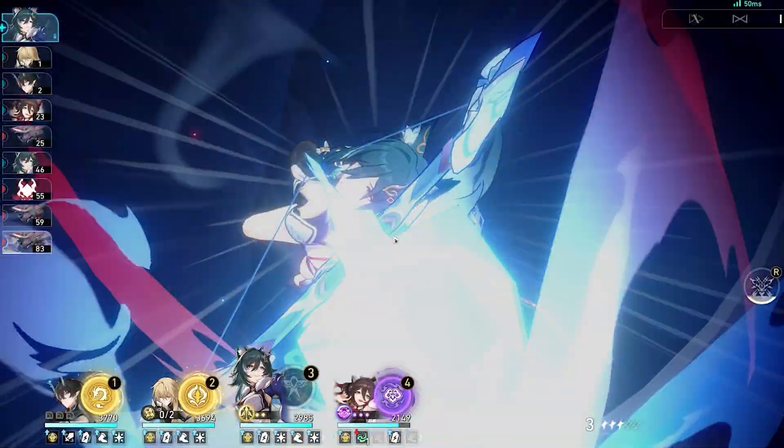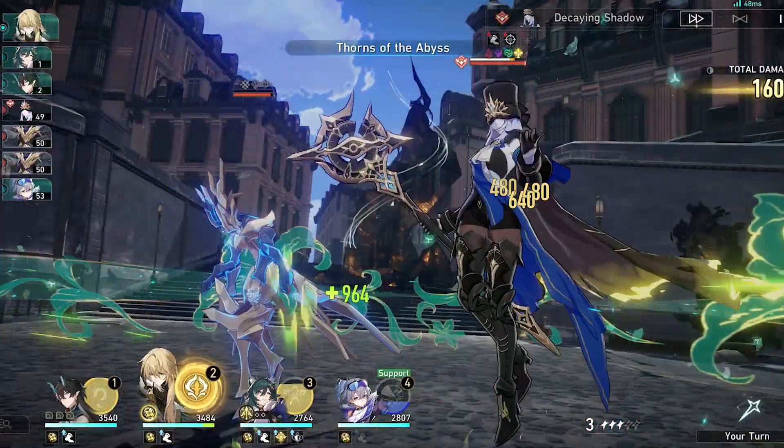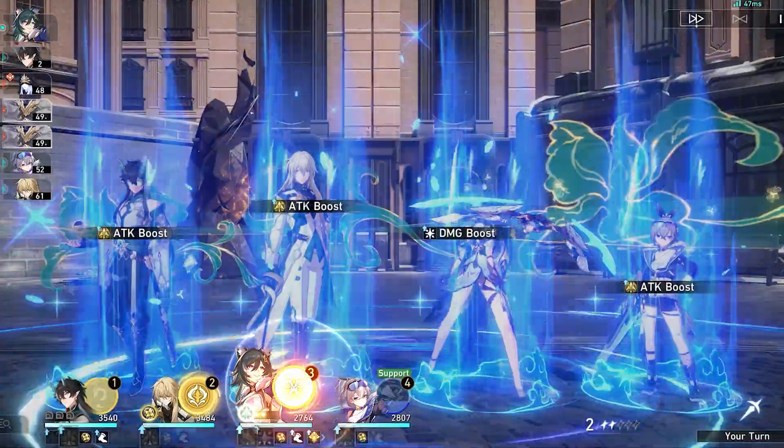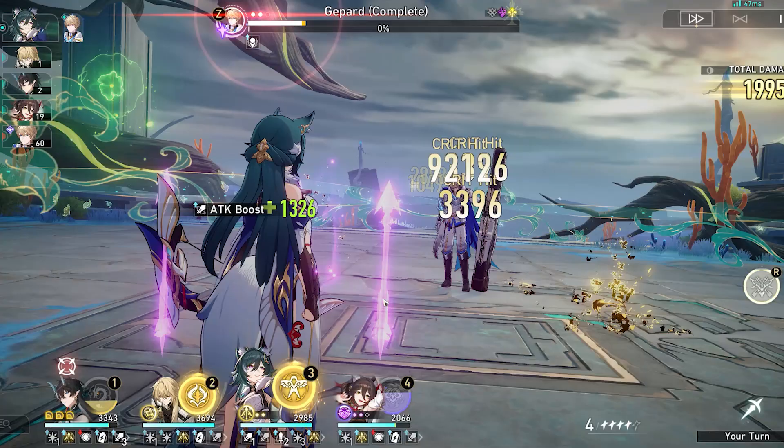Additionally, breaking an enemy regenerates 3 energy for her. Musketeer will help with making sure she acts first, allowing her to place her buffs as fast as possible for the main DPS. It also provides a nice damage boost to her basic attacks.